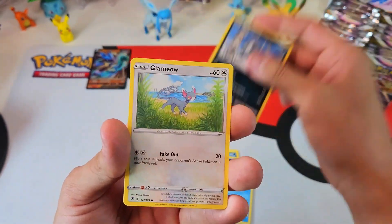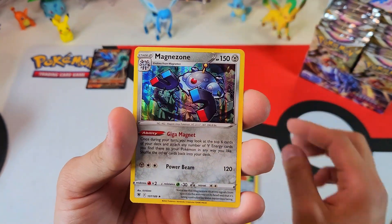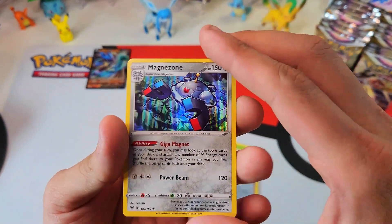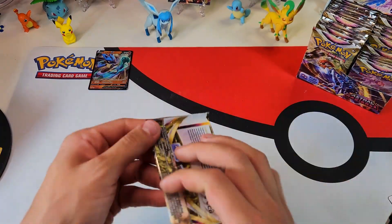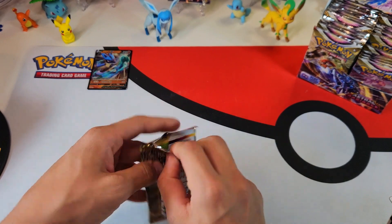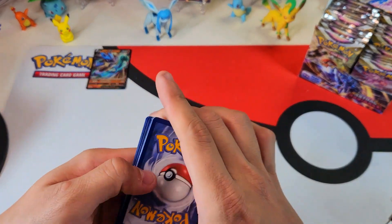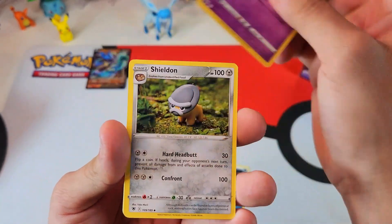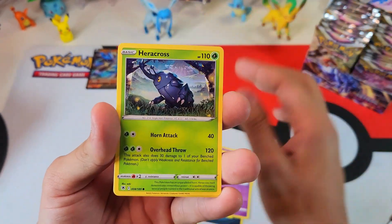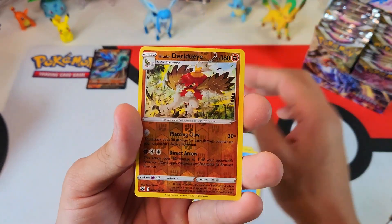I'm getting addicted to these figures. I got to chill out. Gardenia's Vigor and Magna's regular hollow, but pretty sweet art. All right, we need a hit. Give us something good. I'm done. I think Astral Radiance is — you know, when I open product, obviously you get a whole bunch, an assortment of different packs.